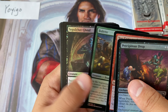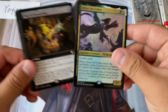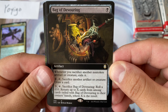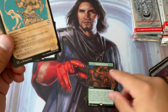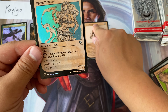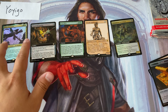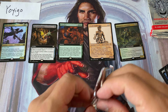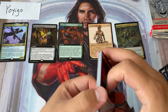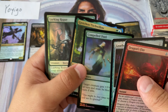Pack number one, my brave adventurer — let's see it. We start with a Precipitous Drop, and here we go — ooh, Drizzt! First foil rare. Bag of Devouring — yikes. Long Rest, Oswald Fiddlebender, and a foil extended art Triumphant Adventurer. It's a start, it is definitely a start. That Drizzt was a nice foil rare to pull, and Bag of Devouring is a fun little commander card.